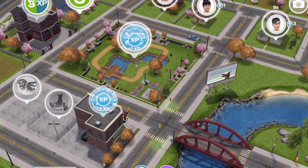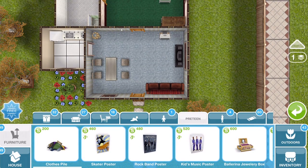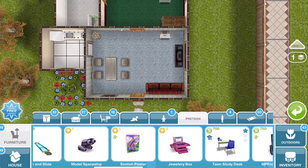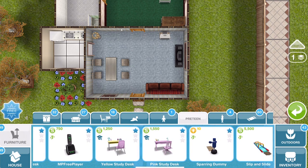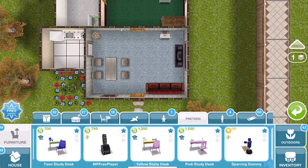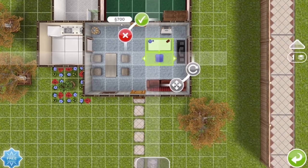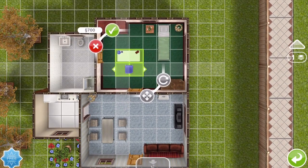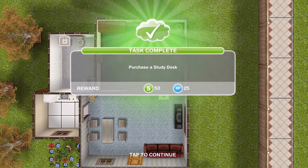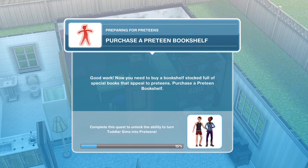Go into a house, click on the home store, and scroll along to the preteen section. There are various different study desk options: a 700 one, a 1,251 one, and various others. I'm going to go with the cheapest — the teen study desk for 700 Simoleons. Place it anywhere in the room. Task complete: purchase a study desk.